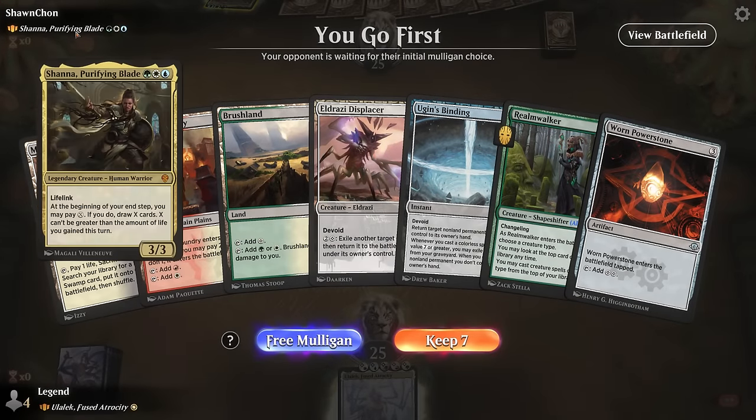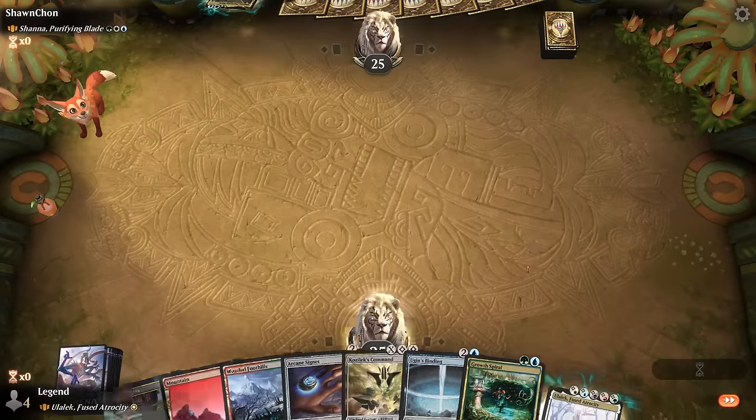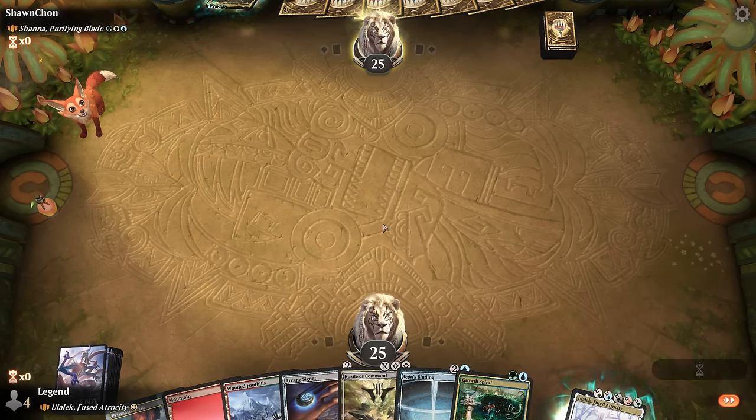Okay, we're on the play facing Shana, a life-gain deck. Our hand is a little slow to get started — all three-drops — so I'm going to look for something faster out of the gate. The new hand can potentially work: Foothills fetches a dual land, play Vista to Spiral or play Signet. We'll be a little low on colorless mana to cast Kozilek's Command, so we're hoping to find some pain lands, or we could fetch for basic Wastes.